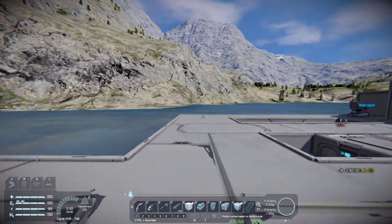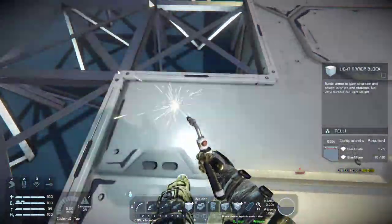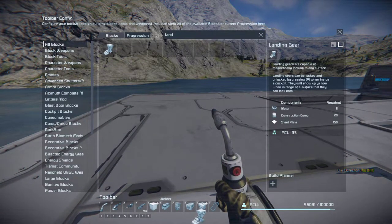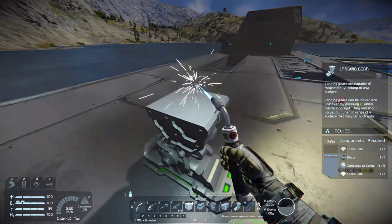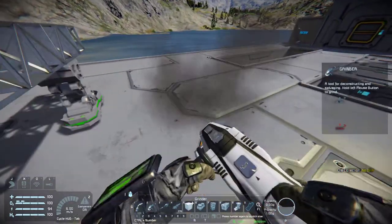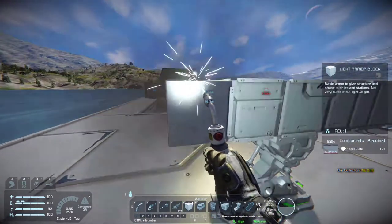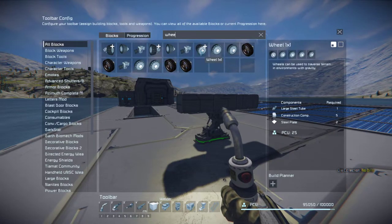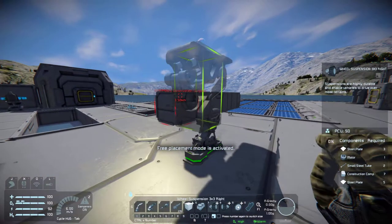So with that done, let's go and build our little car. So let's grab a landing gear and let's place it over here - bam, build this, there we go. Let's quickly make a frame. This is where the wheels are gonna go I guess. Wheels - three by three, is there not a one by one? I usually do not build these kinds of vehicles, so this is gonna be sort of new for me.